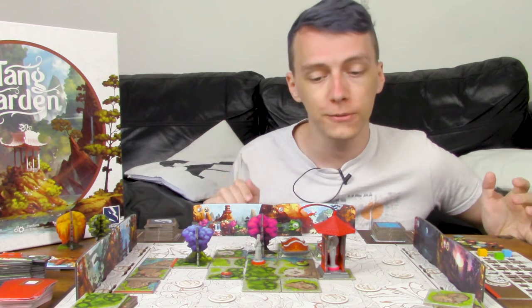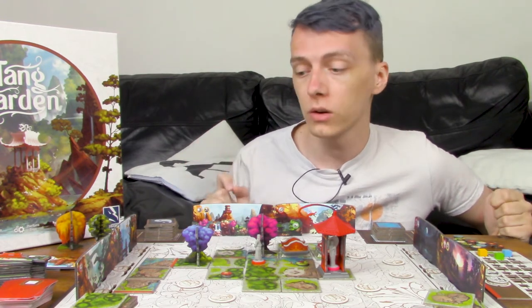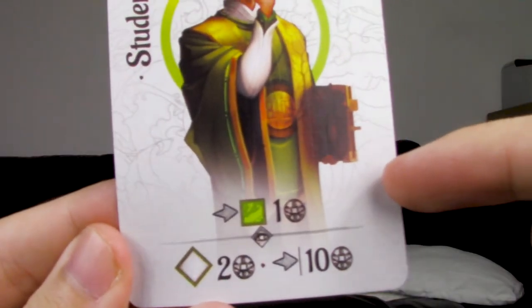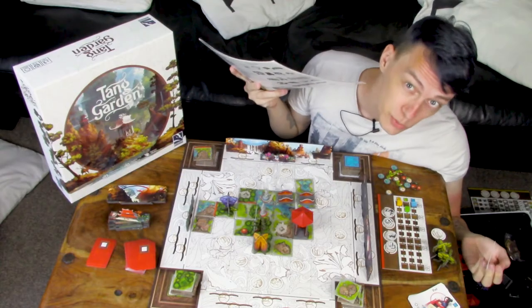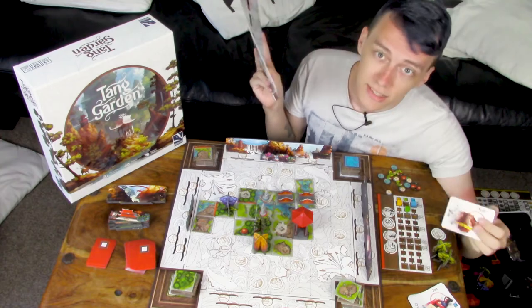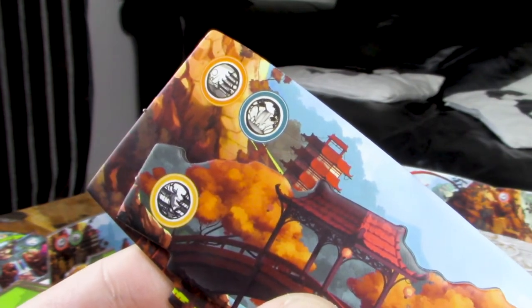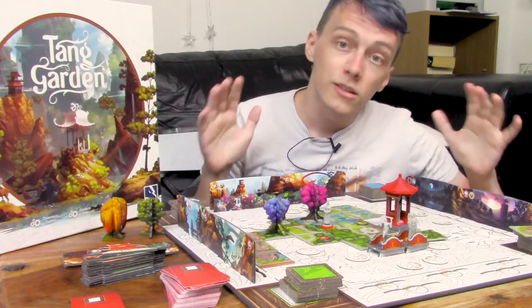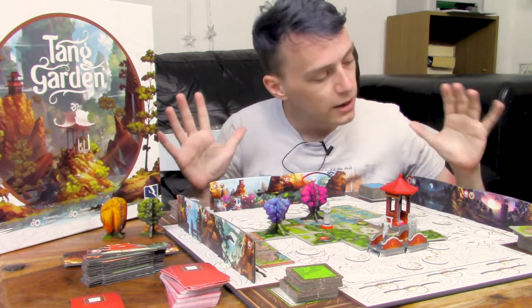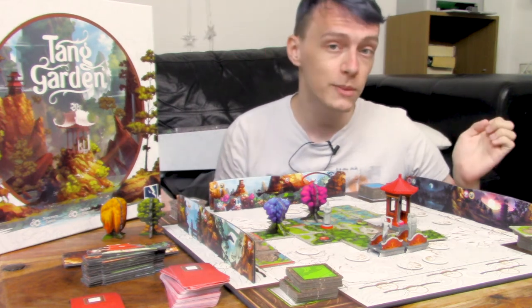But then we trip face first into one of the biggest flaws in the game: the iconography. Each little visitor also has a passive ability that they can have and act on whenever you hold onto them - but do you know what any of these symbols mean? No, of course you don't. The frequency with which you'll be looking at the back of the manual to double check what these arcane symbols mean is plentiful. What does this ability do again? Is this symbol the same as this symbol? How does scoring fish work again?